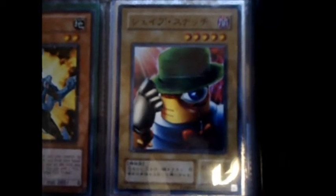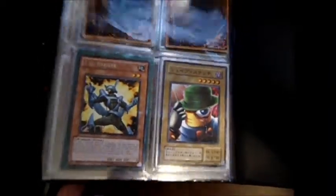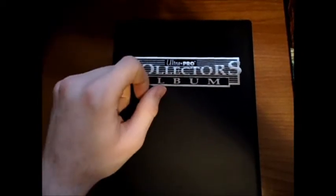And then the closer right here — best card in the game. 1200 Attack Normal Monster with five stars. You can pull him out with Tomato, and he beats. He beats. But that's all for my Trade Binder. If you have any questions on any of the cards, let me know down in the comments.